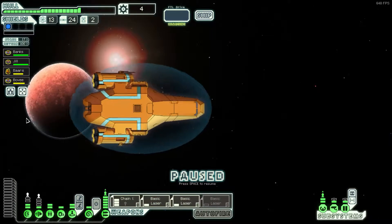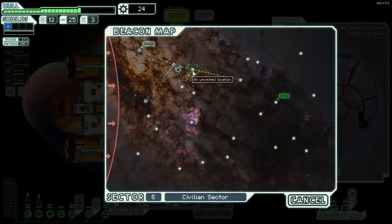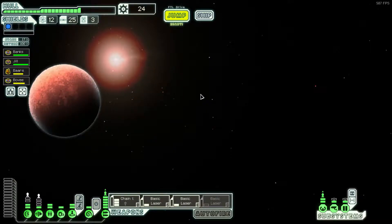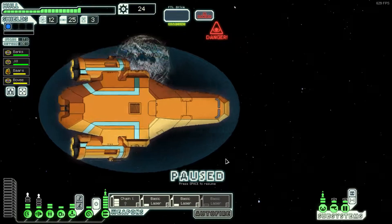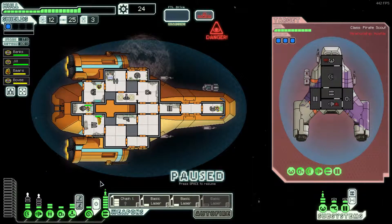Our crew member should be getting healed up quite nicely with a level 2 clone bay. We're still a little weak, still sparking a little. Although he's got missiles and lasers, let's accept the bribe — I'm going to accept the bribe this once. I wouldn't mind getting an extra weapon system up before I fight again, but of course I have to fight in this case, so there's no real choice in the matter.